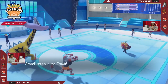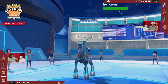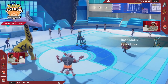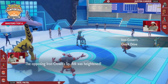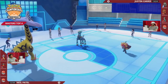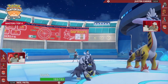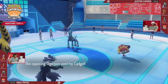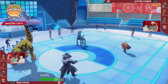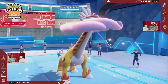Justin's Iron Crown takes the field in place of that Choice Scarf Urshifu, activating its own Quark Drive thanks to Booster Energy for a special attack boost. There's no second terrain on the field yet. It does switch in as a decent defensive option — if a Dragon Pulse comes through, it won't take too much damage. Ivy Cudgel is the move of choice into Neil's Urshifu, which switches in for the Incineroar, while Raging Bolt goes for a Calm Mind right away.